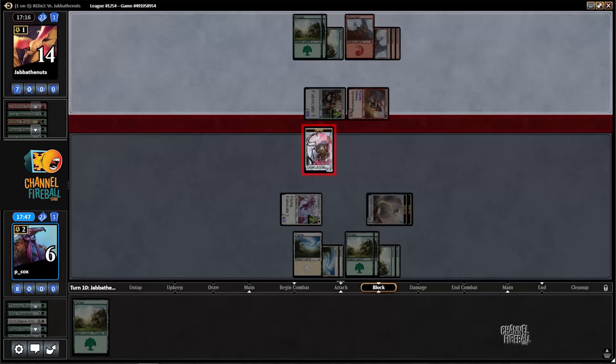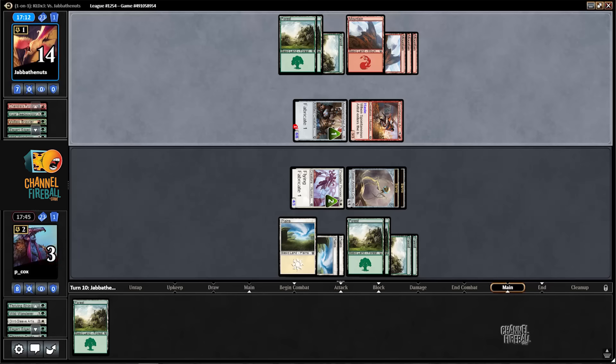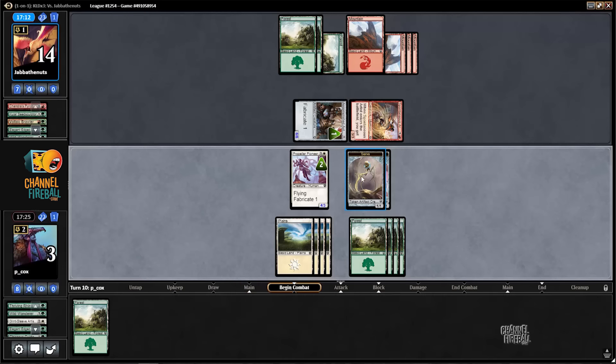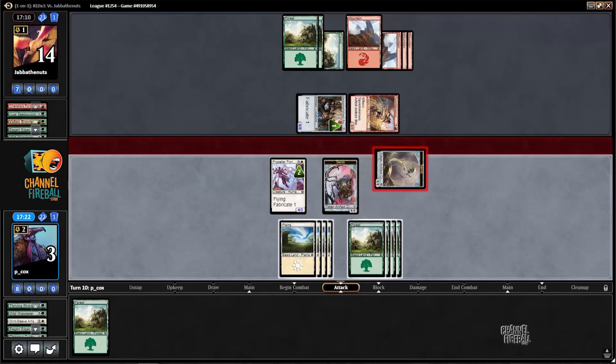Master Trinketeer would probably be the best draw right now. Plains would be the worst draw. I can just trade with their Artisan — I'm then relying on the top of my deck to find my Revoke Privileges or whatever it's called, the Pacifism. I don't think double-chumping is a good way to try and win this game.